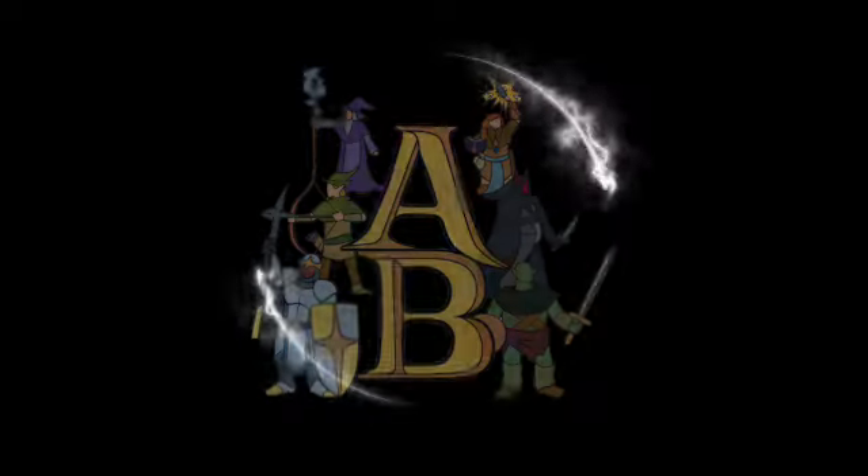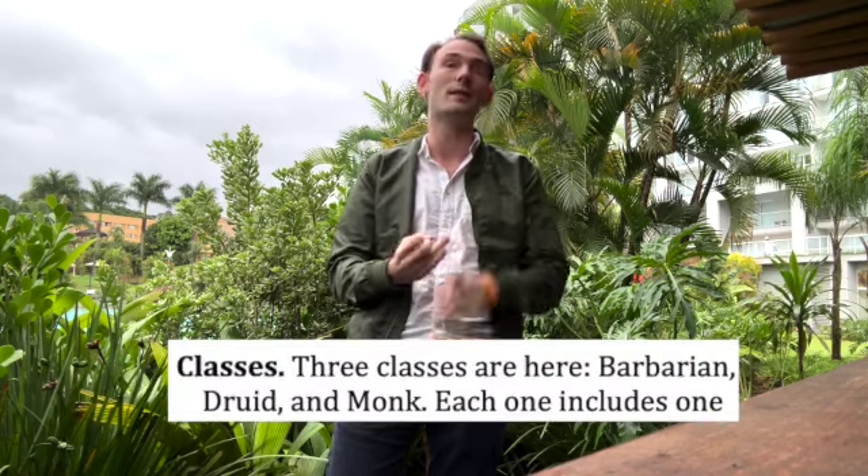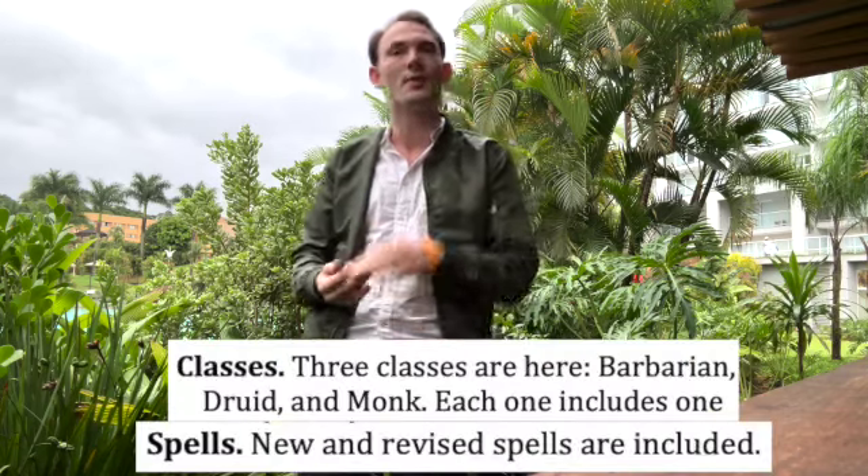So I'm here in the Brazilian rainforest, and I just found out that they did another UA. Let it never be said that Archetype Builds doesn't answer the call. This UA seems to have been a little bit more like brass tacks — just the changes, kind of a playtest. There's only 30 pages, which is a little strange after the huge playtests we've been getting. The big heavy hitters are changes to the Barbarian, to the Monk, and new spells. There are some small changes to Druid, so let's go through those now.